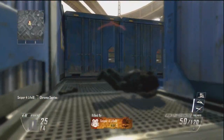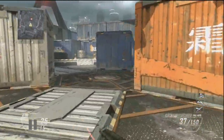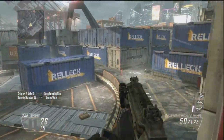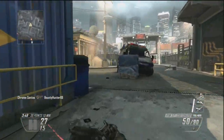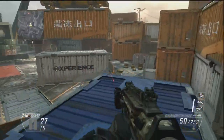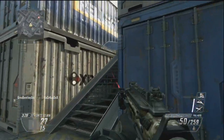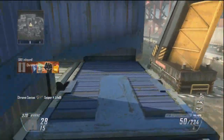My favorite map would have to be Standoff. It's a map that takes place in Uzbekistan, or somewhere in the Middle East. Right there, there's a good jump up — if you did not know about that, you can jump on the forklift and into the window. Maps I don't really like: Aftermath — I'm not really a fan of that one. It's kind of like Godzilla went through the map and destroyed the whole thing, like Downturn. But maps overall are pretty good in this game.